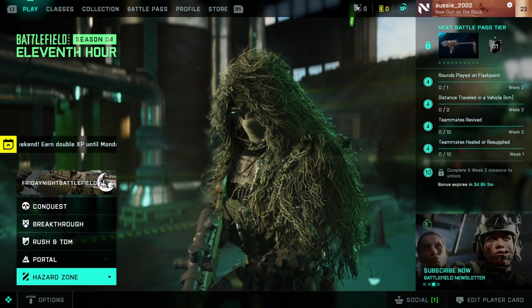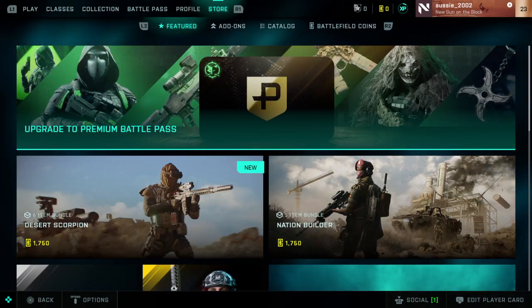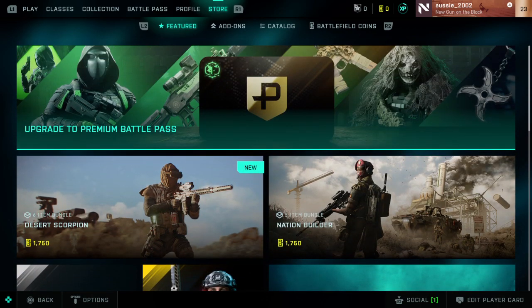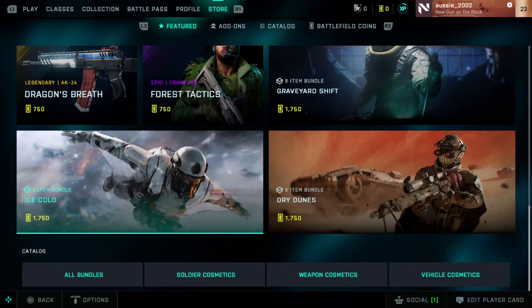So yeah, that's Hazard Zone. If we go all the way to the store, they've added Battlefield Currency, which is real-world money, which you can buy if you want. I've decided not to buy anything — just going to have a look.